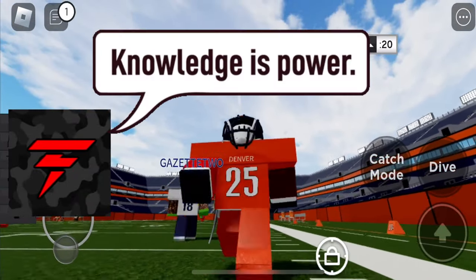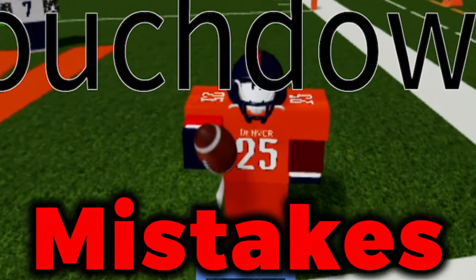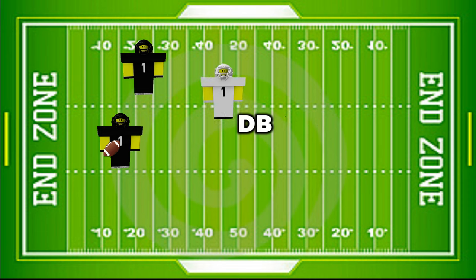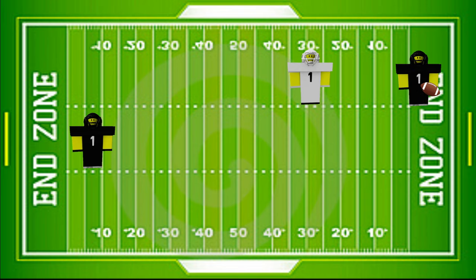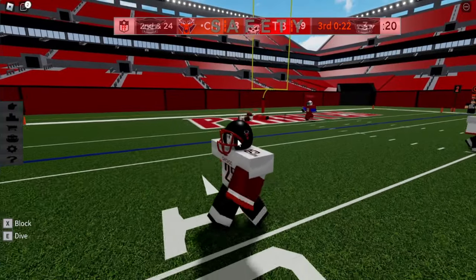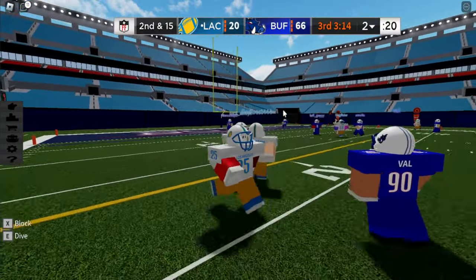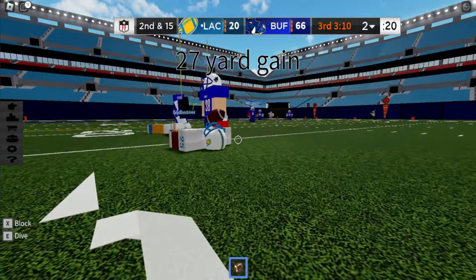First we're gonna start off with the base knowledge of this game, or else you're not gonna really improve or notice your mistakes. Here's your football field, here's the QB, here's the right receiver, here's the DB. This is the definition of a dime — when the right receiver is burning and you throw it over the DB and the DB cannot reach it. This is a PR; they're basically safeties who PR because they have zero confidence in catching the ball, giving themselves huge advantages. I do not recommend doing this because this is not how you really improve with the game.